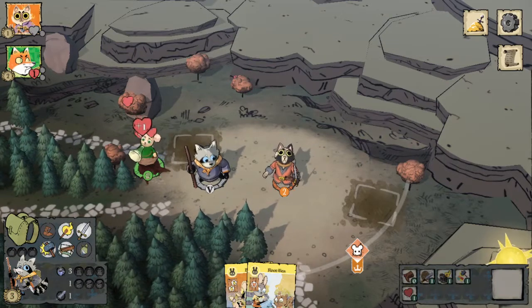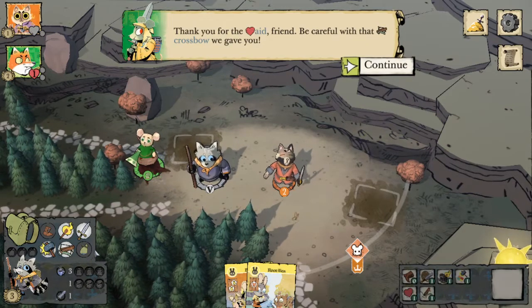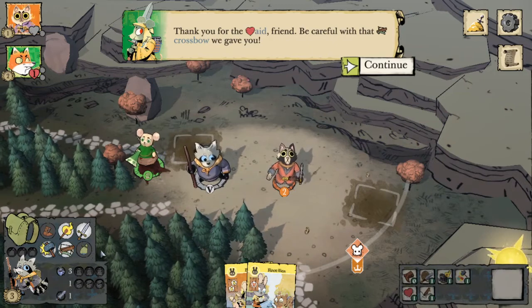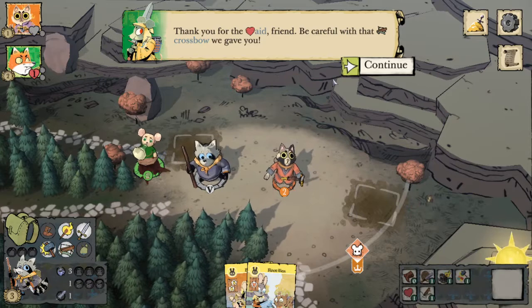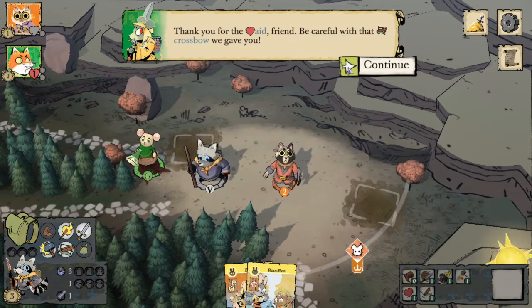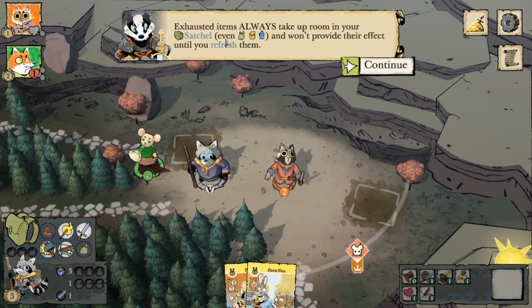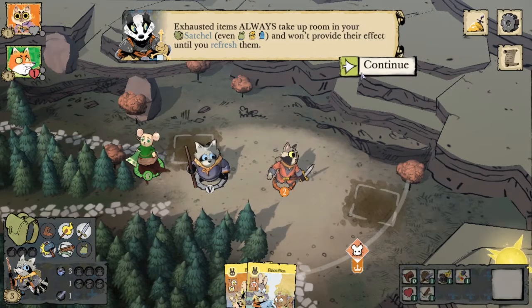Now that the bag is exhausted, it's going to go into our item supply. And because it's exhausted, we don't have its effect of increased storage, so our bag is full until we refresh our satchel. Exhausted items always take up room in your satchel and won't provide their effects until you refresh them.